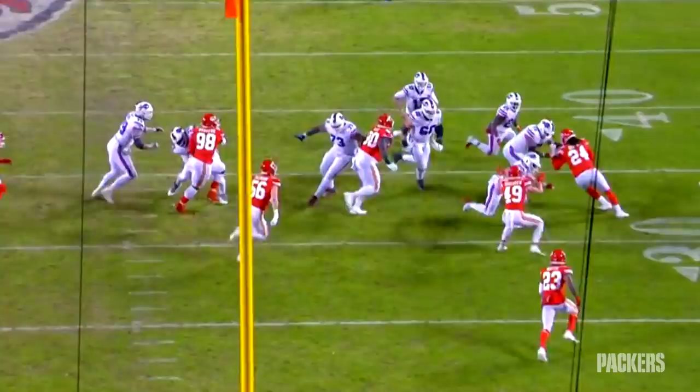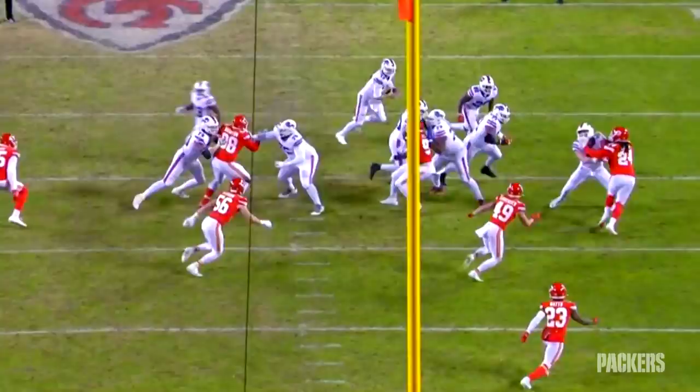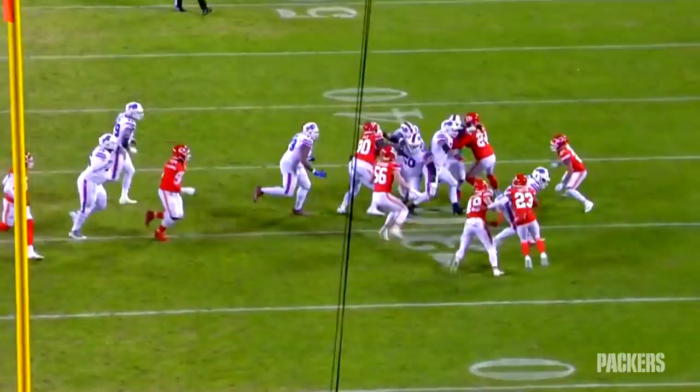The next step for defensive tackle is making plays outside the phone booth — like off tackle or outside. Here the Bills are running a quarterback sweep and they're blocking down on Reed with their left tackle, but as soon as he feels that block he is spinning out of it. He has really got a feel for the spin move, and he's searching and destroying — crumbles a blocker and stops Josh Allen for next to nothing.